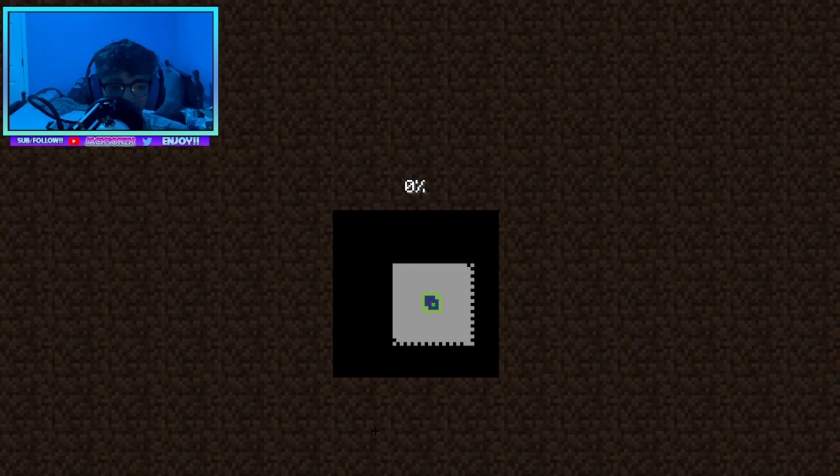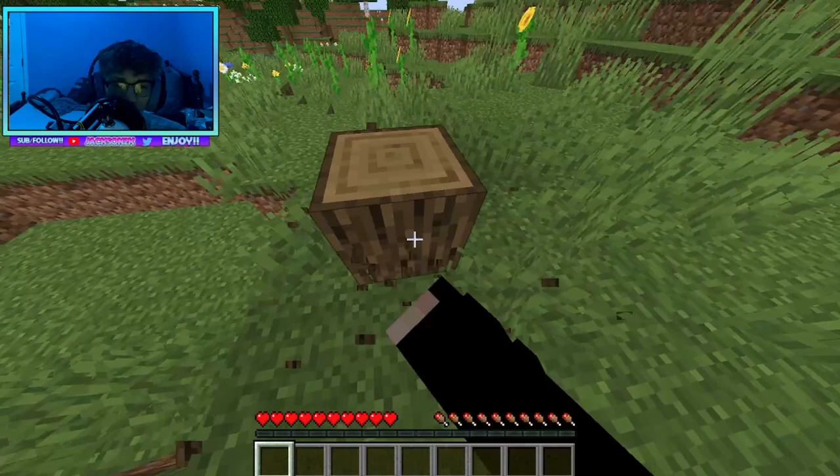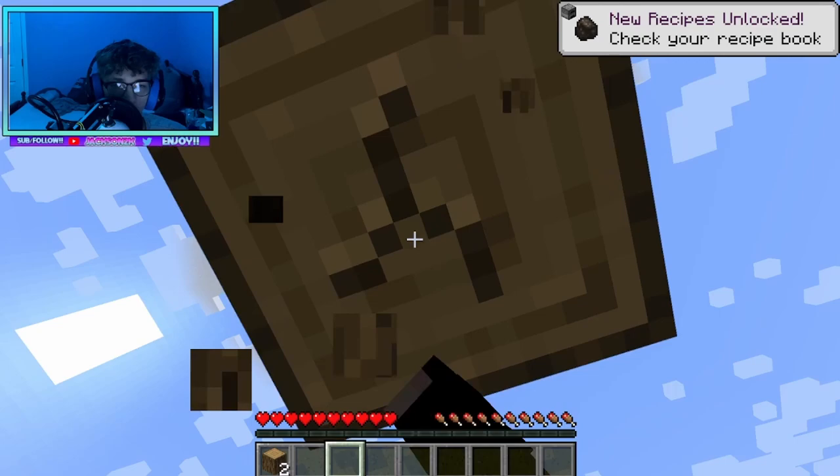We have to hope and pray that we don't get an island to start — if we get an island that'll be so bad, I'll probably cry. Here is our world, here's our starting world. Let's go over and obviously get our first piece of wood. The first thing you do in Minecraft is get wood, so we're going with oak logs.